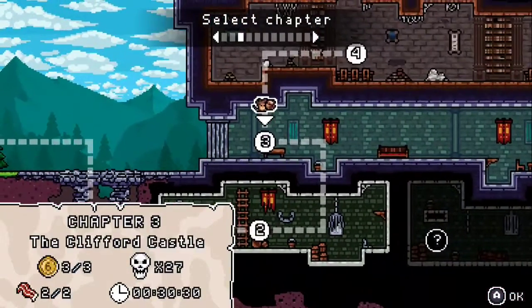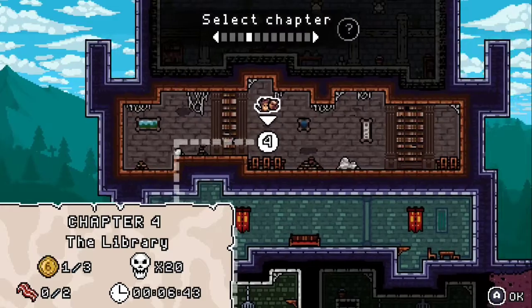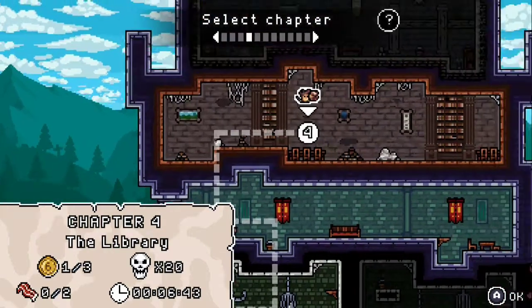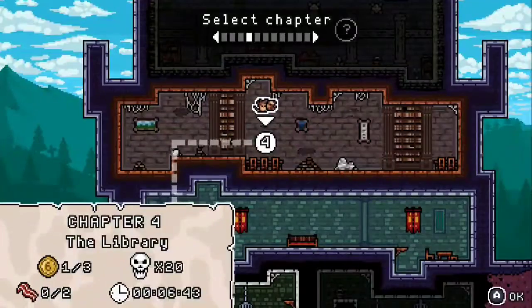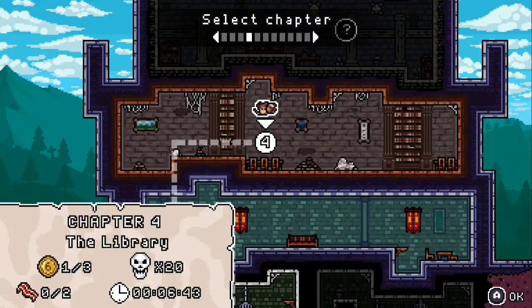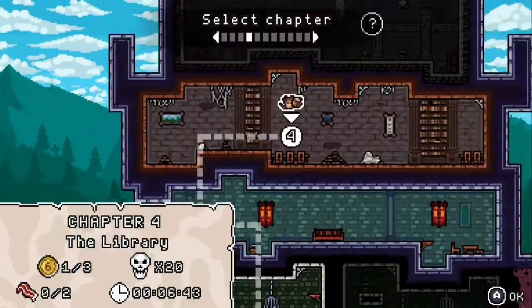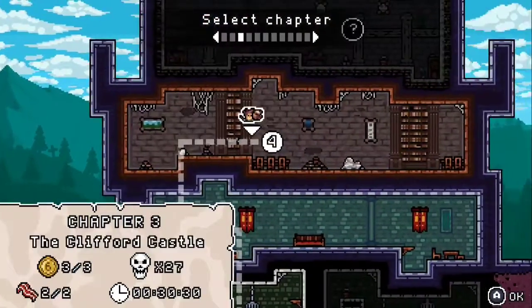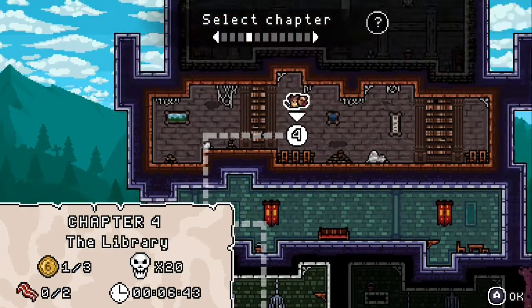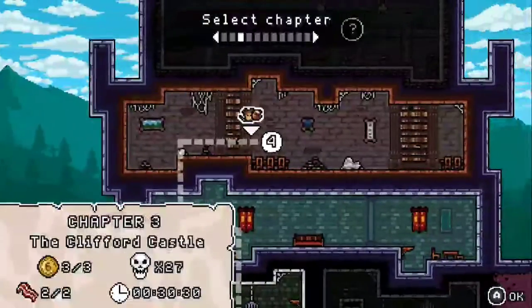You're playing as a guy that's trying to collect souls of his dead relatives, and by collecting each soul you're provided either an ability or the ability to dash multiple times.